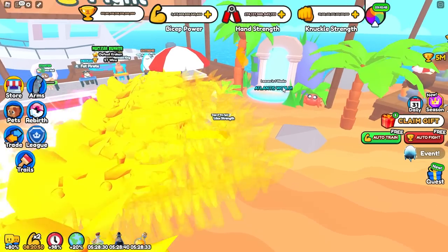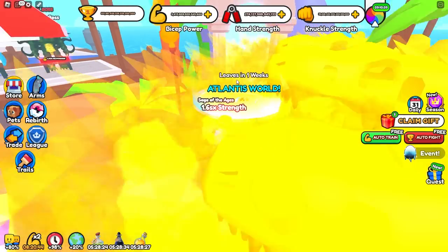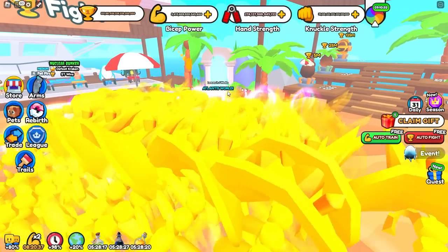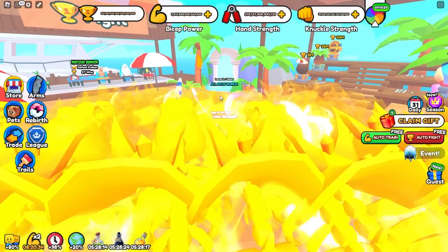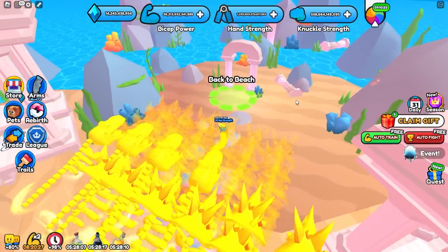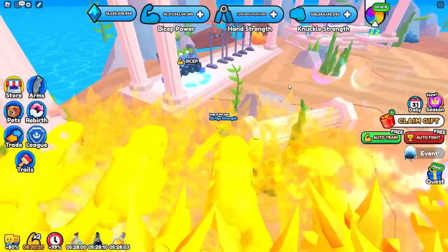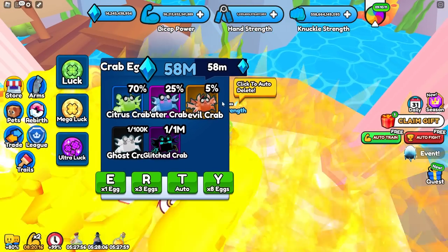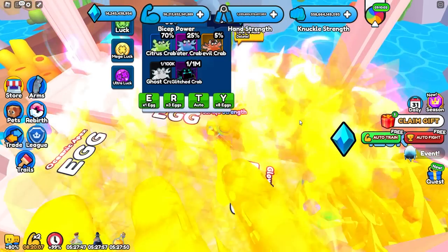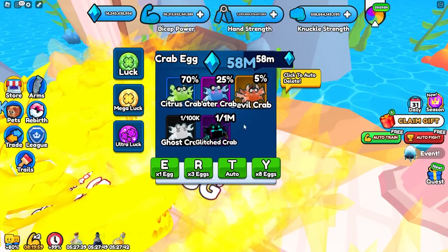Once you're in World 3, look for any limited time worlds. Depending on when you're watching this, there might be an Atlantis world here — it currently says leaving in one week. If it's not there, they'll probably replace it with a new limited time world. I recommend grinding here because the devil crab pet from this egg is like twice as good as the best pet you can get in World 4, so these pets are really good for beginning game players.